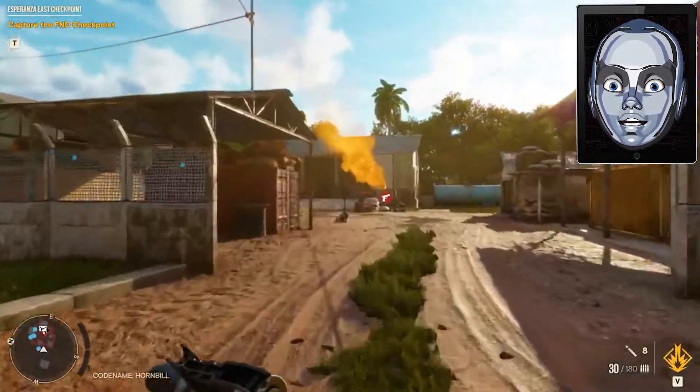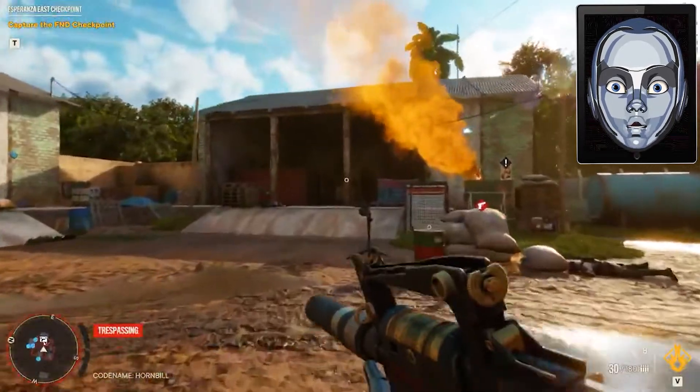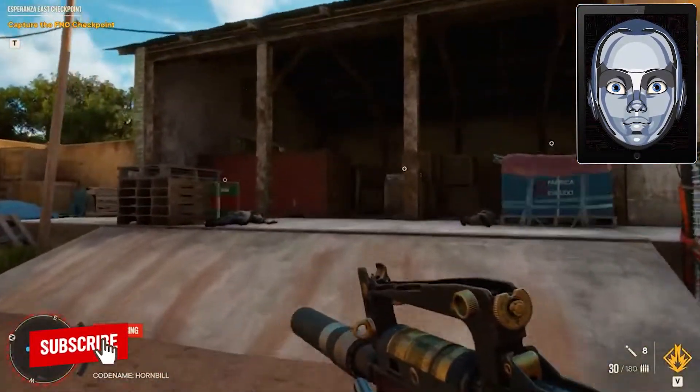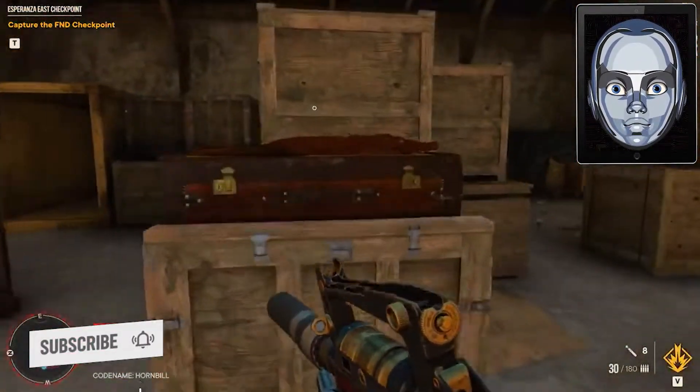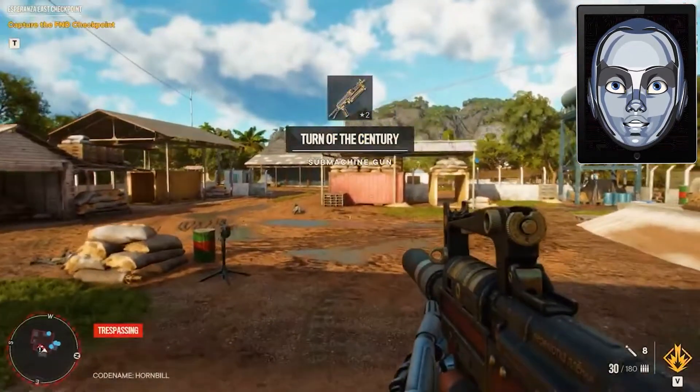There you should kill all the enemies. After clearing the area, head over to the open warehouse and approach the wooden box. Once you're close enough, you'll find a brown briefcase containing the Turn of the Century submachine gun.